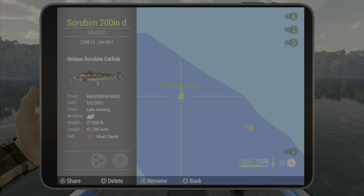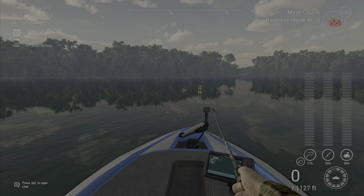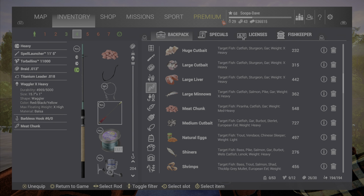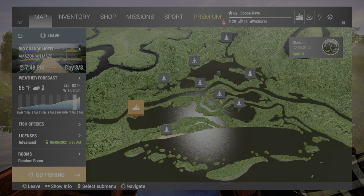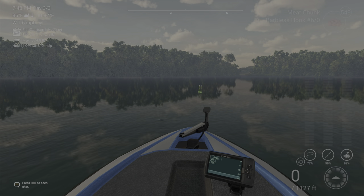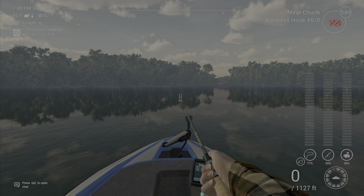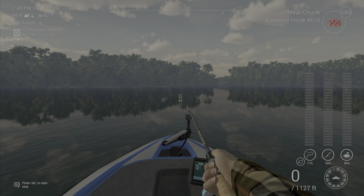If you guys don't know what a wagler is — if you're newer — it is one of these, and you can go deeper with them. That's what I did right here, casting out right to the middle of this deep part in the lake with meat chunks. Anything from a size four out to a size eight will work, but size six seems to be the sweet spot for them.